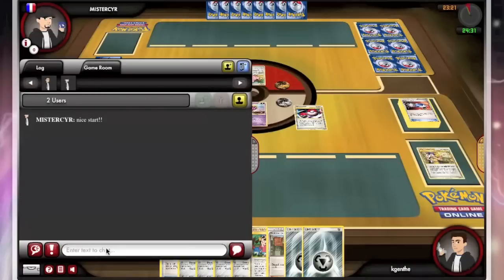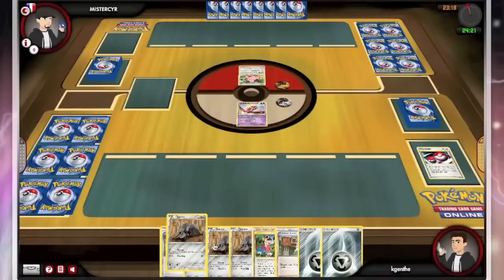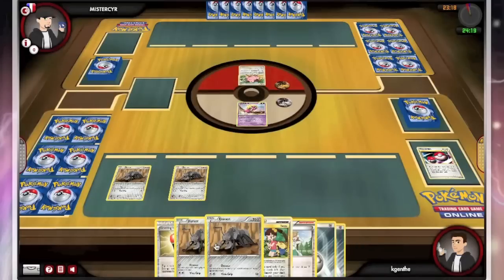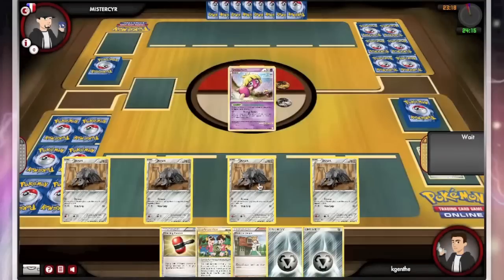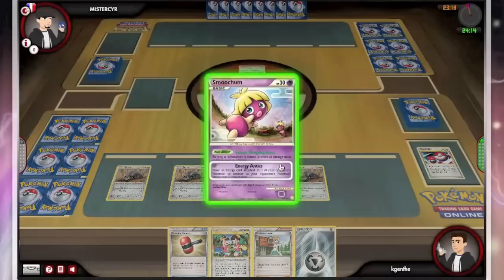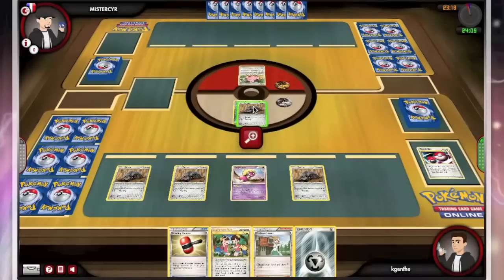My opponent here is going to acknowledge that I had a nice start, but it's not me — it's just luck — and I'll tell them I'm very lucky. I'm going to lay down my 4 Durants. Really not much more to do here. Just an absolutely dream hand. I even have a Juniper and a Crushing Hammer. You couldn't ask for a better start.